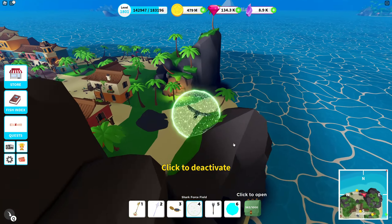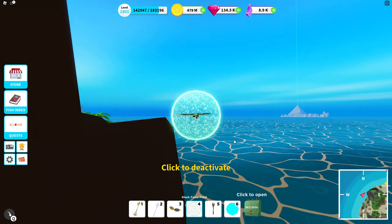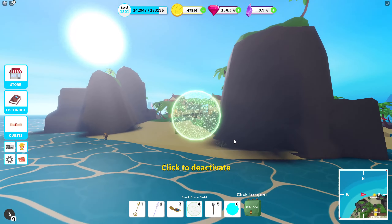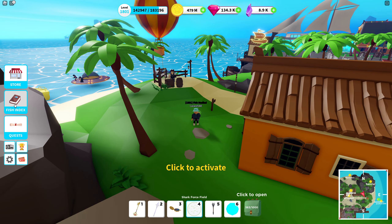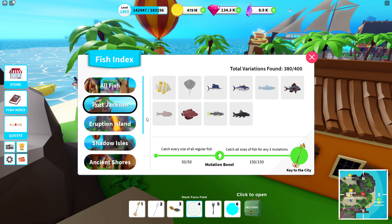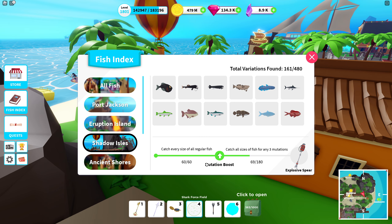Most people would just remove the torch — that's totally up to you. This is also what it looks like gliding around with the shark force field, which looks kind of cool. For other fish index rewards: Port Jackson gives a rod, Eruption Island replaces a backpack.